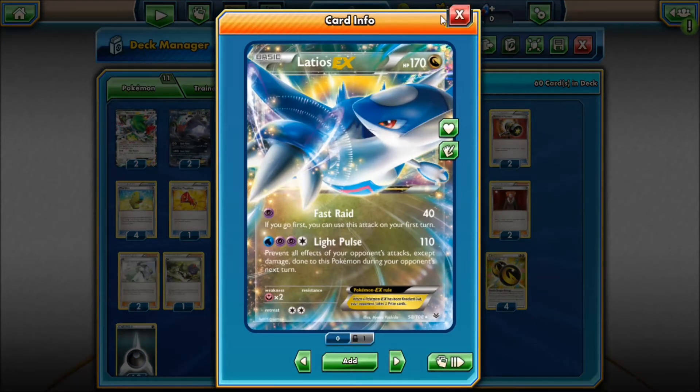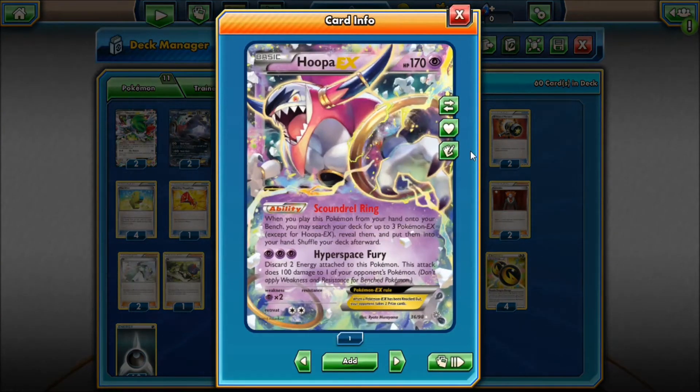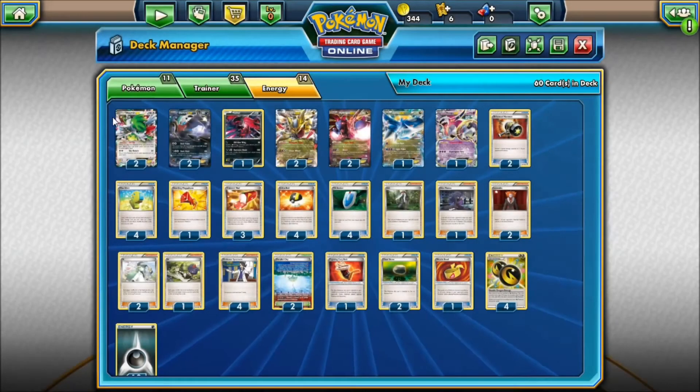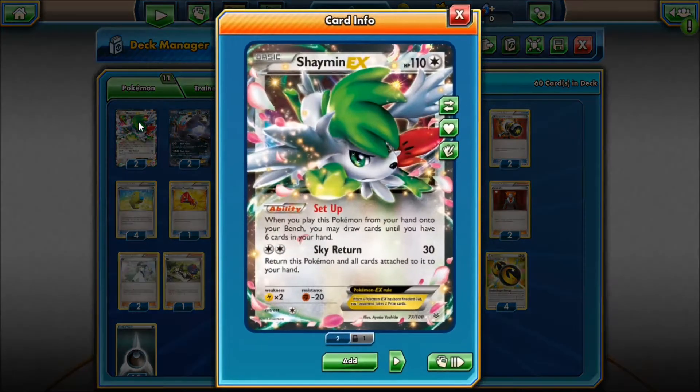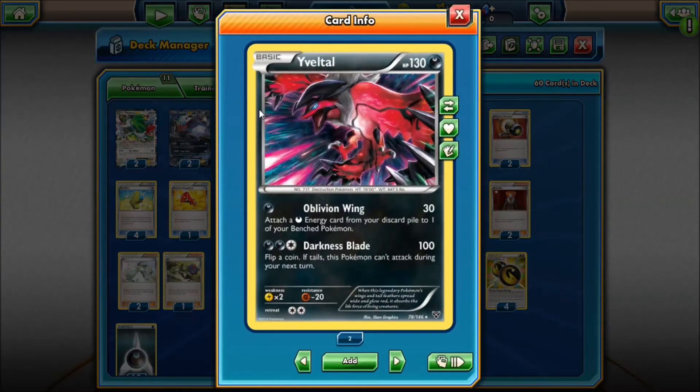You can power up your Giratina with four Double Dragon Energies, and every Double Dragon Energy you attach is 40 more damage to fuel Dark Pulse. While you're attaching Double Dragon Energies manually to Giratina, you can use Max Elixir to look at the top six cards of your deck and attach a basic energy to one of your benched Pokémon.